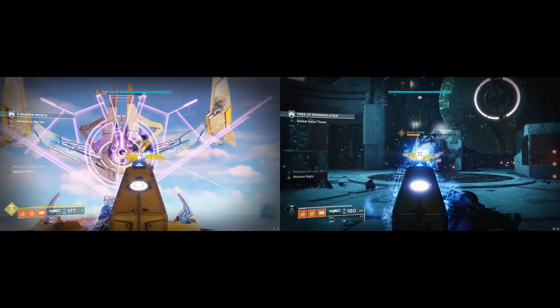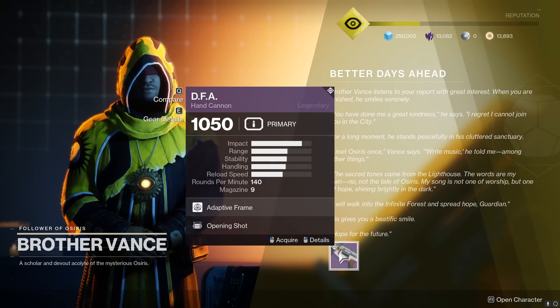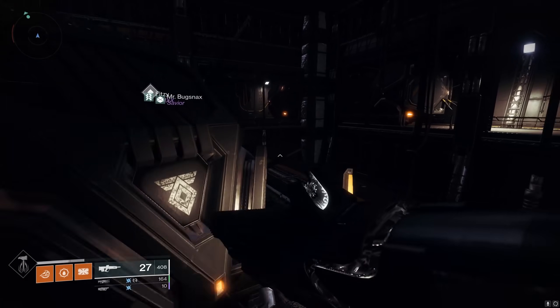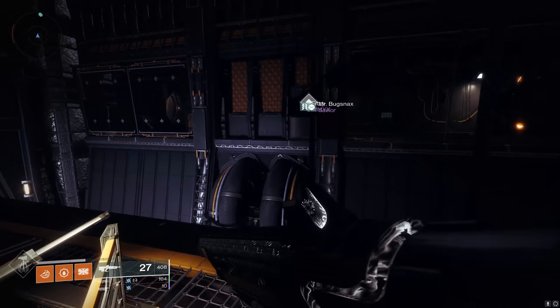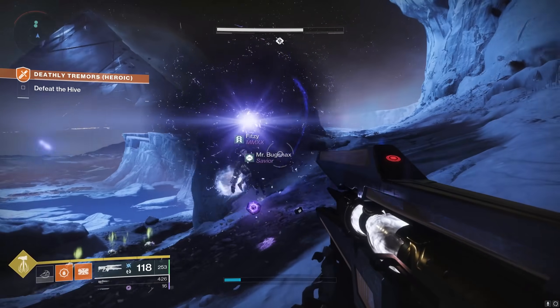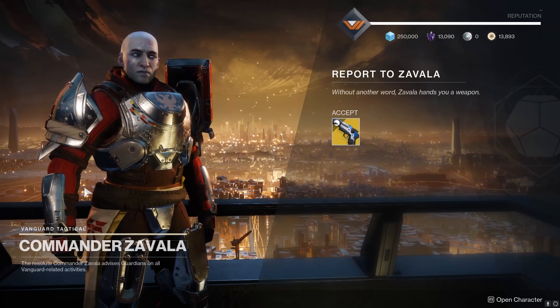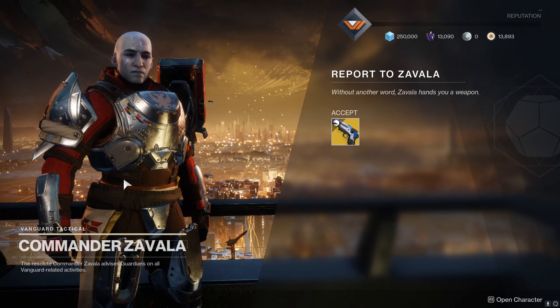On Mercury, you'll run both of the strikes back to back, you'll run a Heroic Adventure, and then talk to Brother Vance. And on Mars, you'll activate a node near the start of Minelab Rasputin, you'll do 5 waves of Escalation Protocol, and then you'll do an adventure. After that, you'll head back to Zavala and you'll get Traveler's Chosen. Just like that.